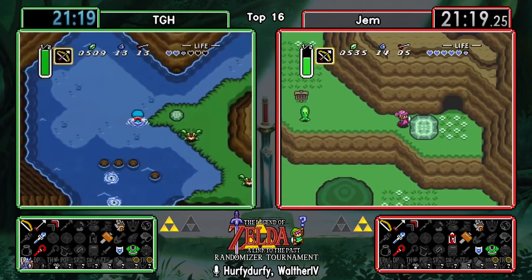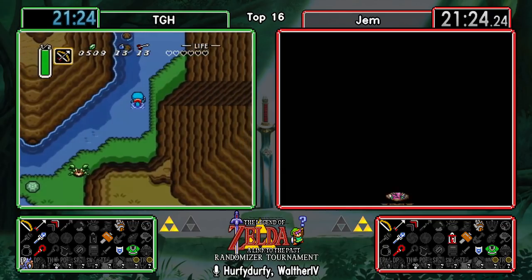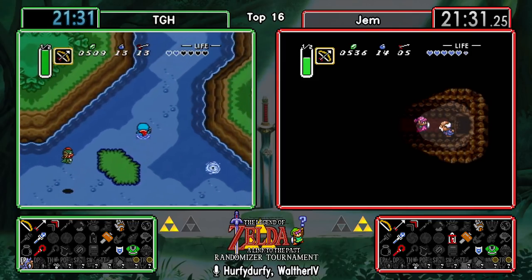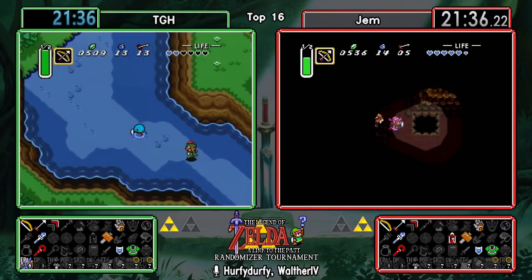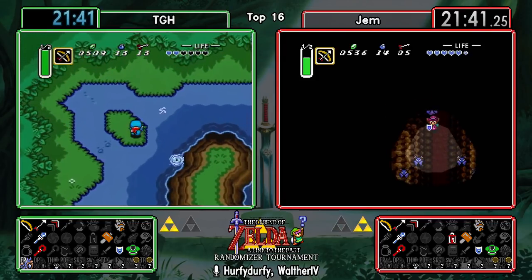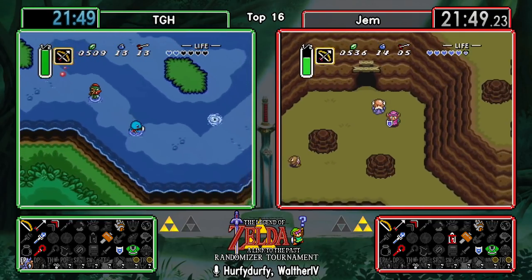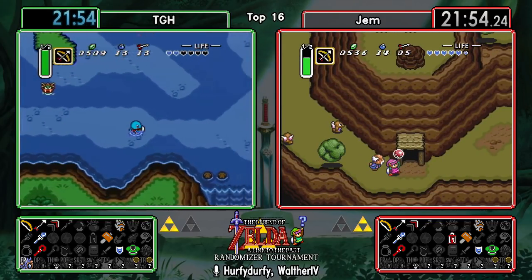TGH is going for Zora now. Just because we found the lamp doesn't mean Zora isn't going to have anything - it could still be progression up here. First we're gonna see what the old man has for us, and it is the Moon Pearl. Well, that's dark world access then.